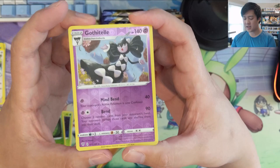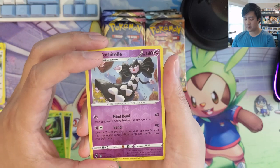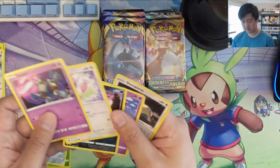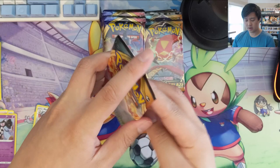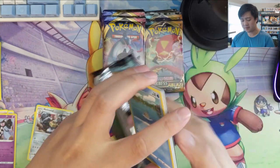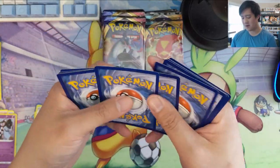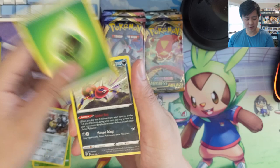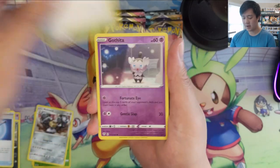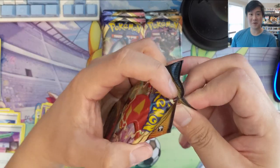This is an interesting card — got a Togekiss, it is a Stage 2 but with Bend basically. It's like a mini Trip Noir — hits only 90 damage but for two energies, two random cards shuffle into their deck. Interesting card. So far these double packs have not proven themselves, and especially after opening a bunch of them, the amount of cardboard you go through is definitely something you notice — primarily doing blister openings.